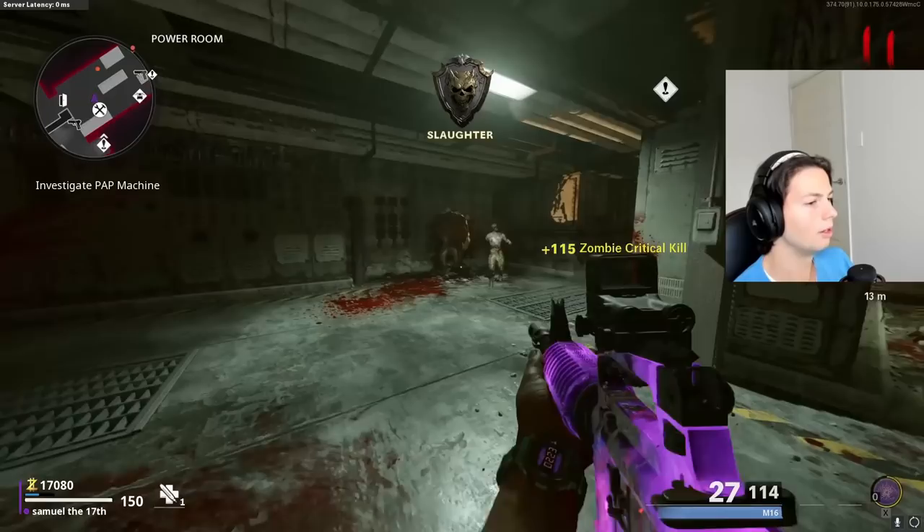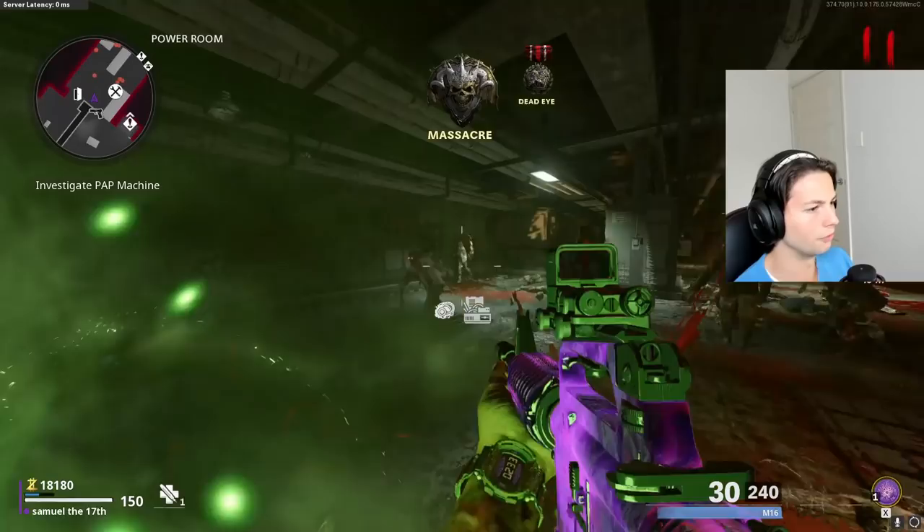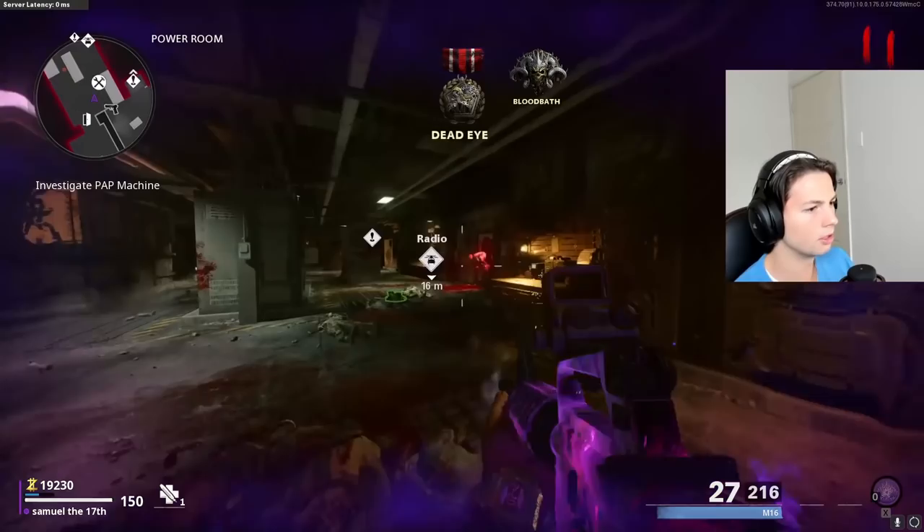It's literally showing us what to do: 'Investigate Pat Machine'. But remember we left this door behind me here - it's definitely fast. This is a good idea by me, very good idea. Hopefully it's not too fast. Bringing the ring of fire of course. Getting through these rounds super quick, killing the zombies instantly.